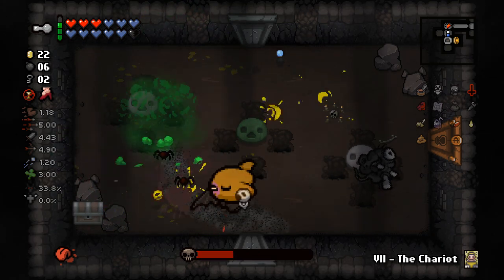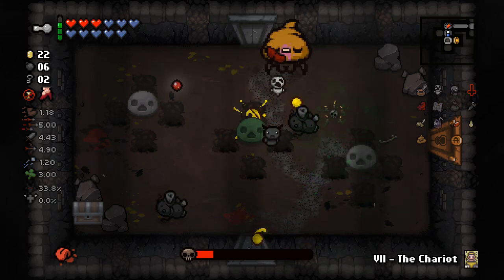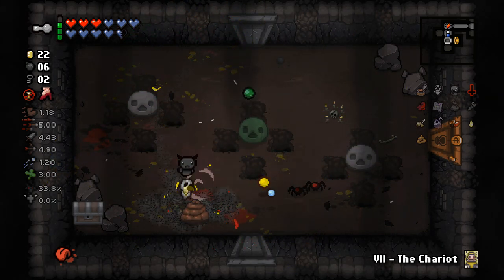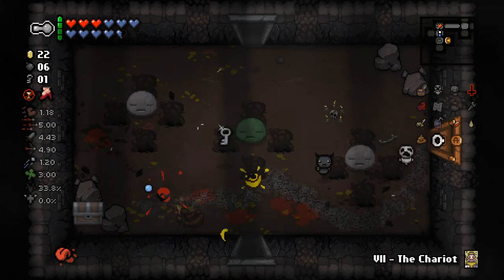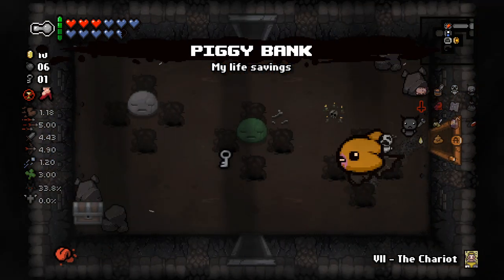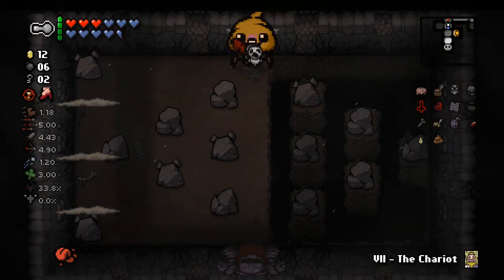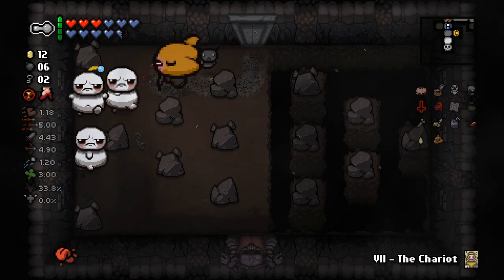I'm feeling confident enough in my own abilities to not require any more health than we currently have. Although if I keep running into spiders, then maybe I'll consider it a bit more. Might as well take piggy bank — we get like three coins back for picking it up. Plus every time we take damage we're going to drop some coins. And who knows, maybe we'll find Bumbino.